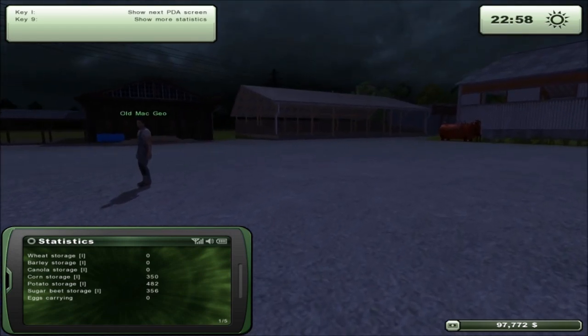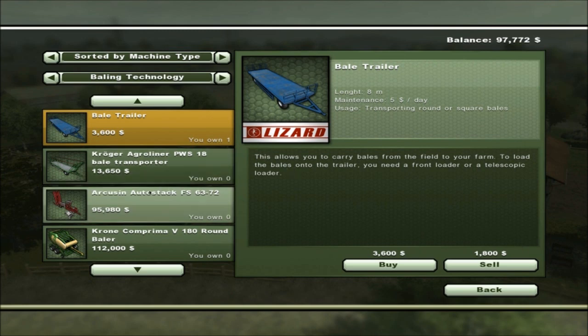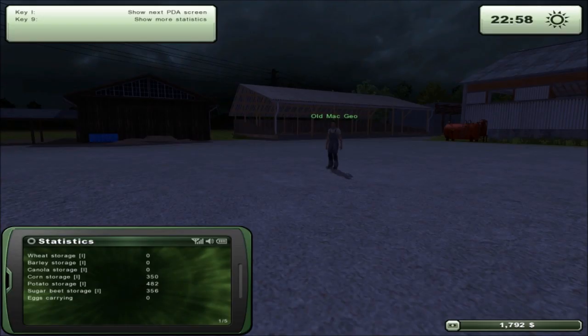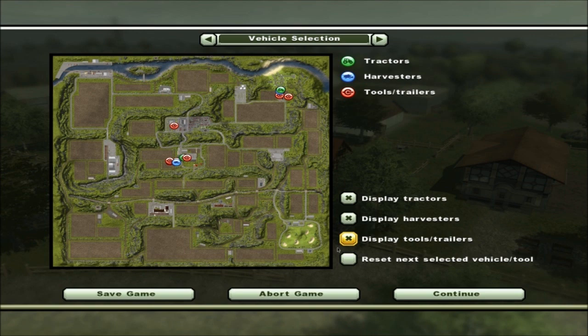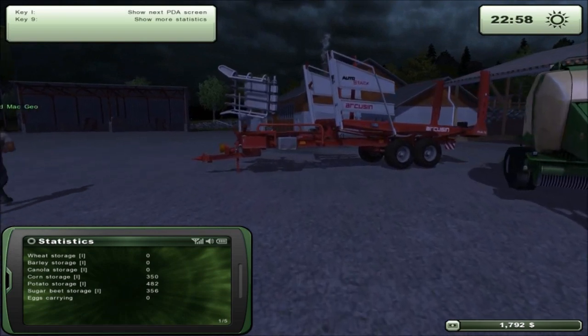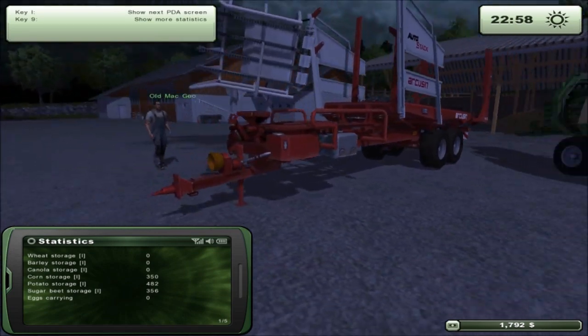Sold everything. We've got just enough now to purchase our Cruisin' Auto Stack FS63-72. I just went ahead and purchased that. I've got $1,700 to my name — I feel rich. I just reset it. Let's take a look at this. Holy hell — are we going to have a tractor big enough to pull this thing? The green one should maybe be able to pull it. Look at the size of that thing.